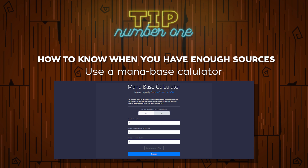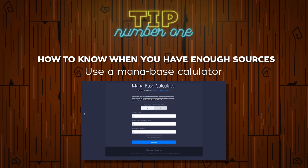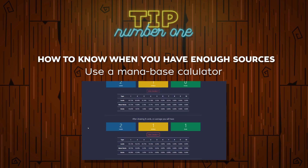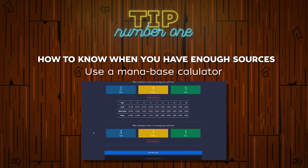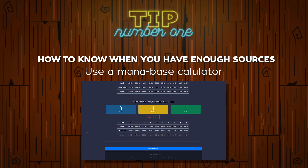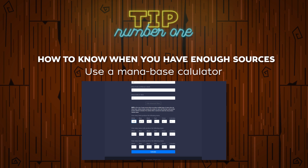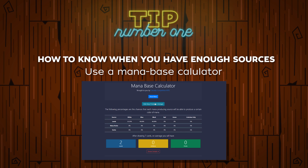The links for both the code repository and the page are in the description. This calculator is pretty straightforward — it allows you to add the number of lands, mana rocks, and mana dorks you have in your deck, and it will show you how many you should expect to see per draw. Once you hit calculate, it'll show you the number of lands, artifacts, and mana dorks you should expect to see by draw number seven — which would be an opening hand — and then you can continue down as many draws deep as you want. There are also advanced filters that allow you to put in the number of mana pips your sources produce, and the calculator will show the chances of your mana sources producing the different types of mana.